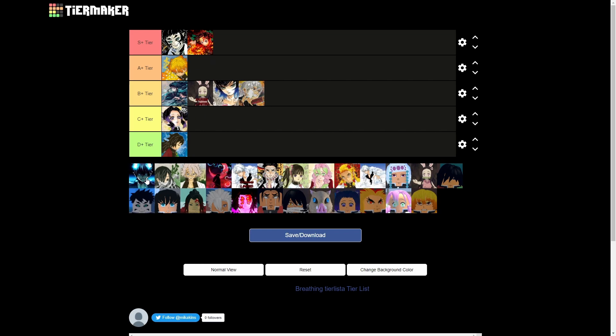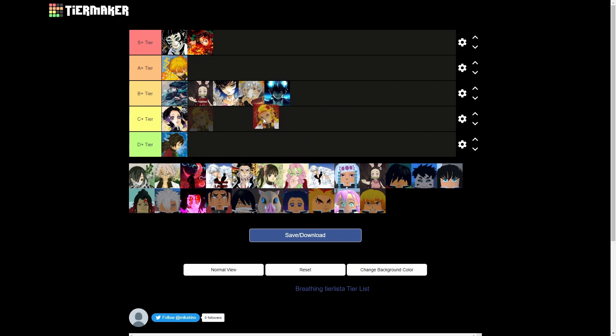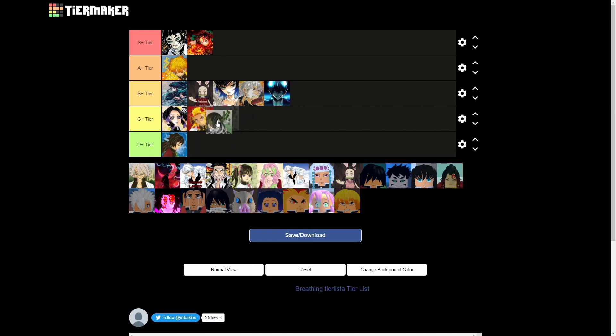Now we have blue flame. I want to give this a B tier — it's a slightly better version of flame, which I want to put in C tier because flame isn't really good and neither is blue flame, but it's slightly better. So I want to give it maybe at least a higher C tier ranking, maybe a B minus.